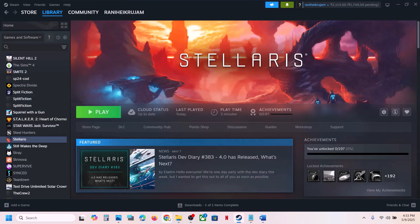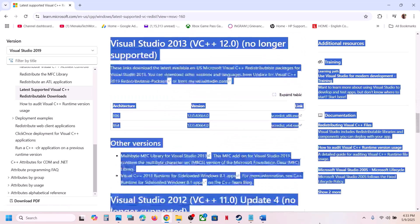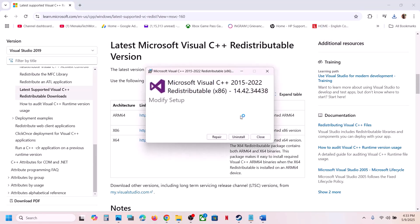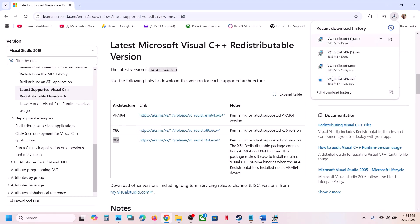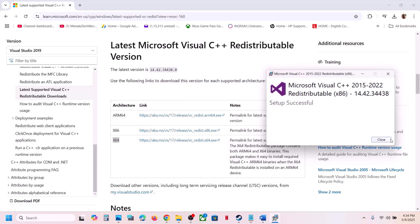The next step is to install Visual C++ files. Open the provided link in a browser — it will take you to the Microsoft website. Install the Visual Studio redistributable files. You will see x86 and x64 versions — install both. Download the x86 file, run the exe file. If you see the Repair option, click Repair; if you see Install, click Install. Download the x64 file as well — again, if you see Repair click Repair, if you see Install click Install, click Yes to allow and let the installation complete.